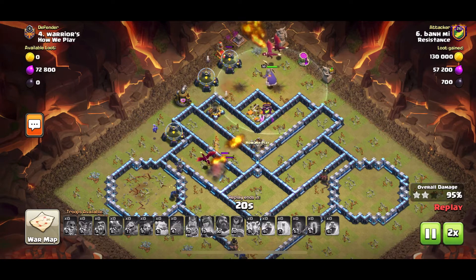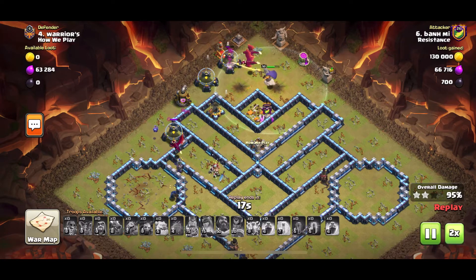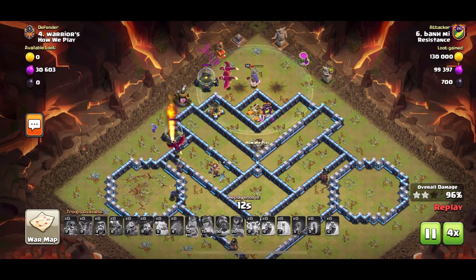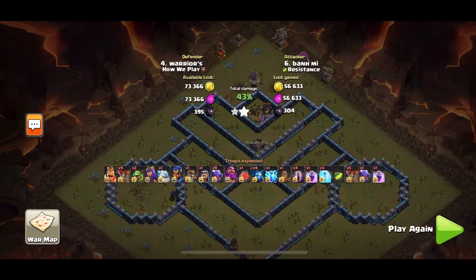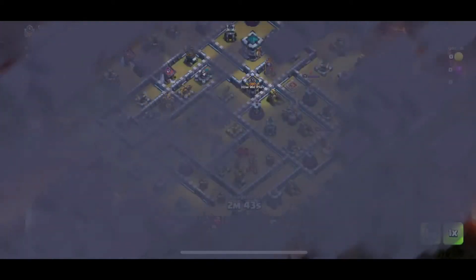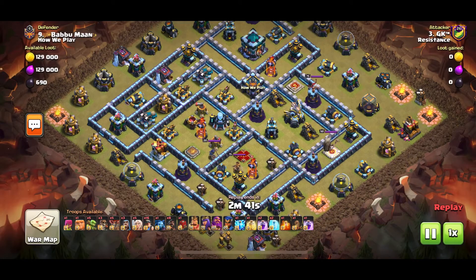There's only one Expo and one Tesla left. That Expo is immortal but he still has three Dragons with the Warden — they're going to finish on the Expo. There it goes, and now the Elixir pump — base done. Very nice attack by Ban Mi with the Sap Quake Drag Bat.